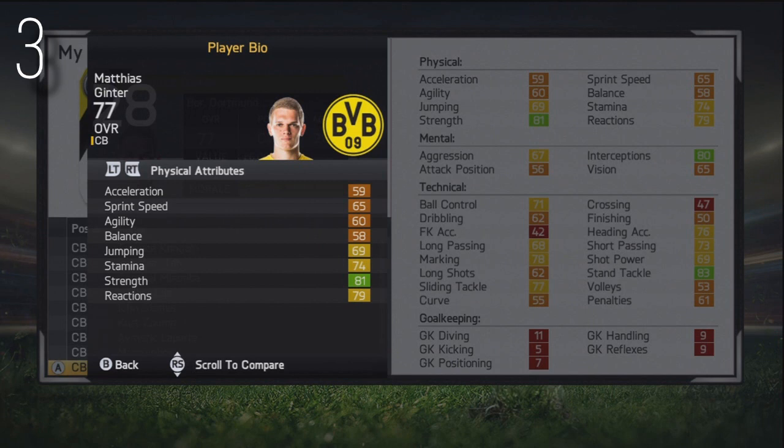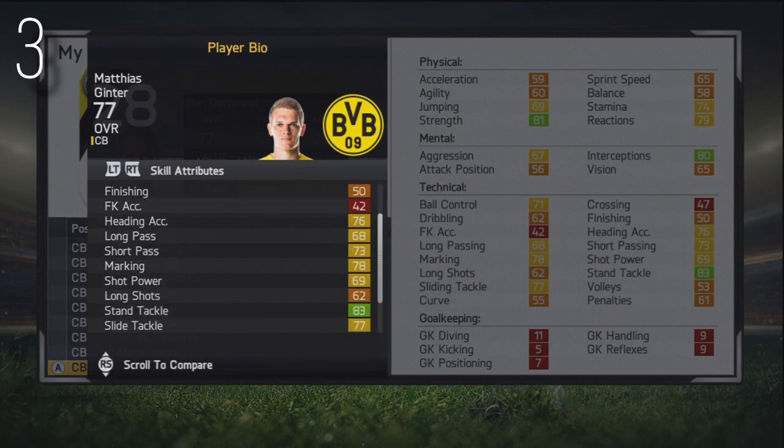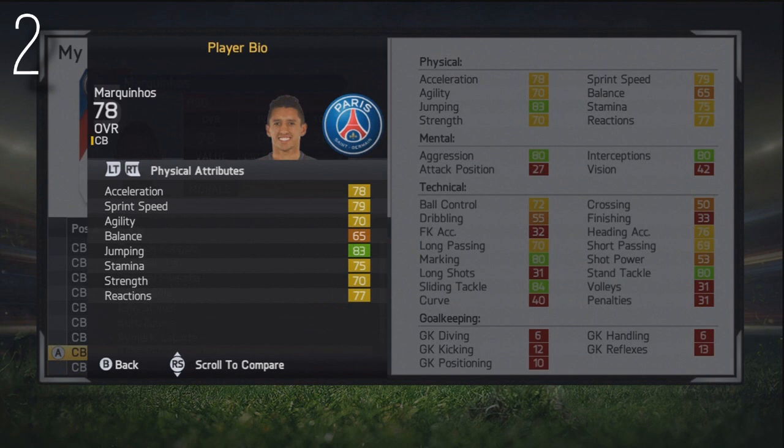Moving on to number 3, this is Matthias Gintz, the 77-stat player from Borussia Dortmund. Awesome strength, awesome interceptions and stand tackling. Someone whose mental stats are a lot better than his physical — speed and stuff. He'll read the game a little bit more than someone who's just outstandingly quick. Very versatile — centre-back, centre-defensive mid and centre-mid. German playing for Borussia Dortmund, 20 years of age, with three-star weak foot and two-star skill moves, 77 stat when the game starts.